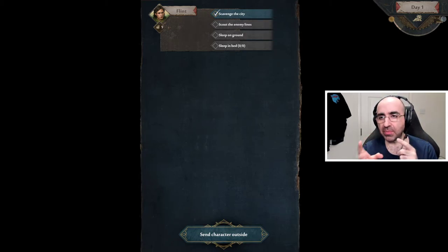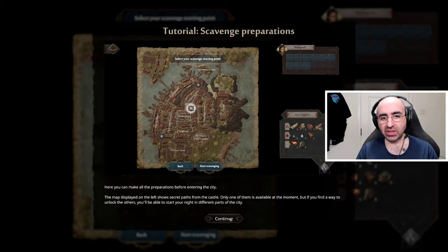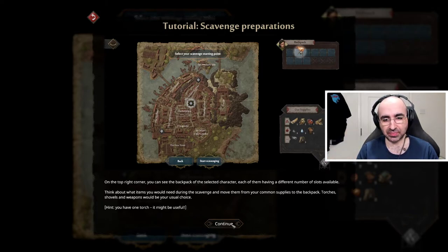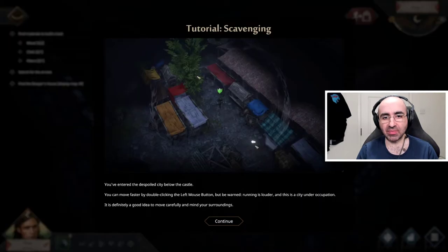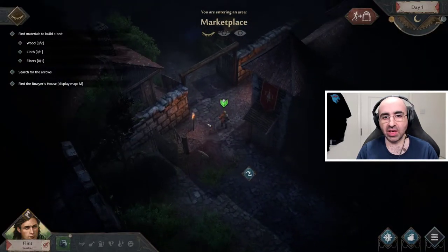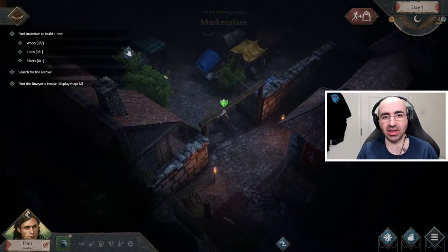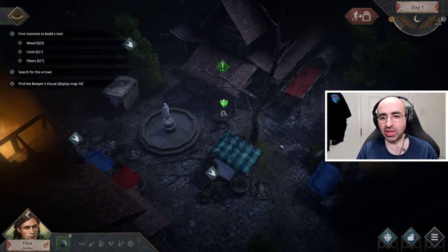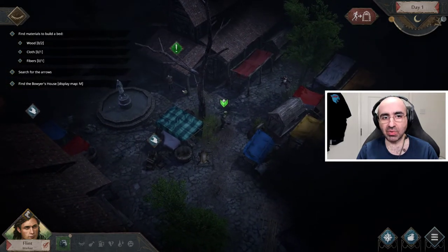Eventually enough time passes and it becomes nighttime. During the night, if you have a character who is up for it, they can scavenge the city — and later you can send multiple characters. You have options to scavenge different areas of the city, but initially you're only allowed to go to one area; you unlock others as you go. They recommend taking a torch with you — I'll show you why in a second. The pulsating circle around your character is how much noise you're making. Single left click to move slowly and quietly; double click and you're making a lot of noise.